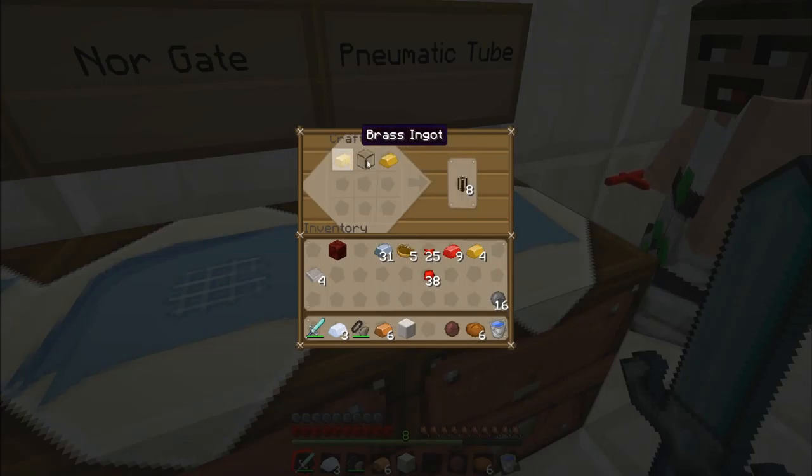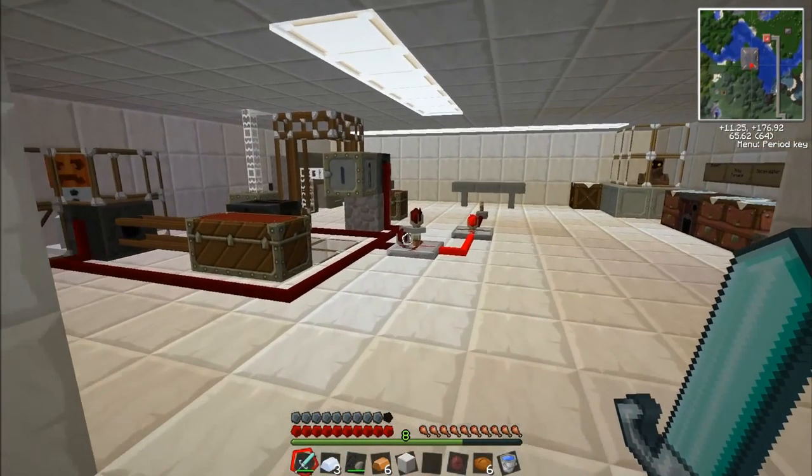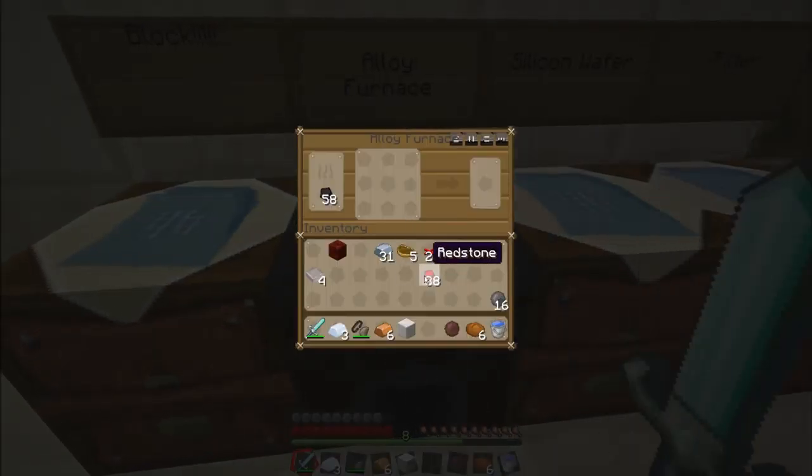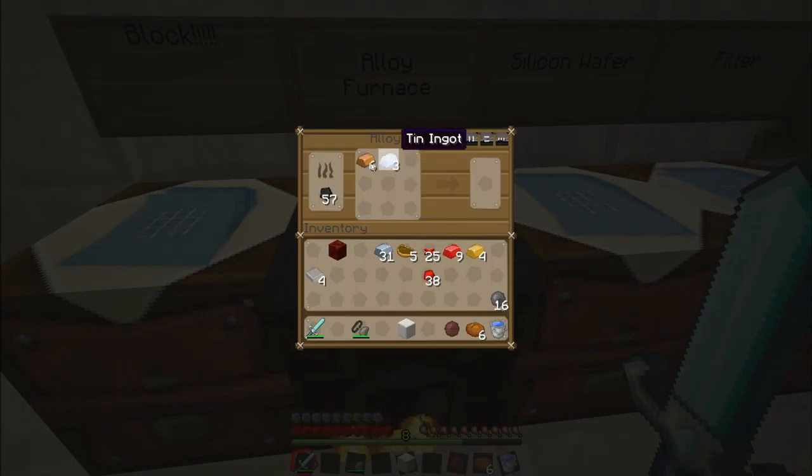Brass ingots either side and a glass in the middle will make eight pneumatic tubes. He's going to show you how to make the brass now. You need three pieces of copper and one tin, and that will make four pieces of brass in the alloy furnace.